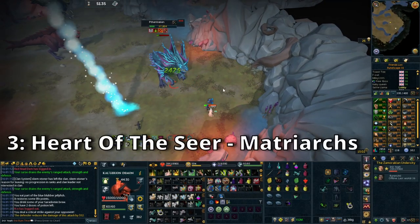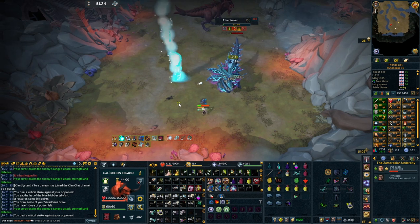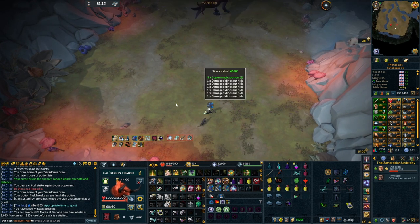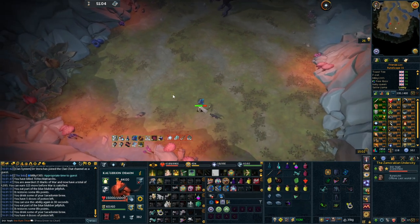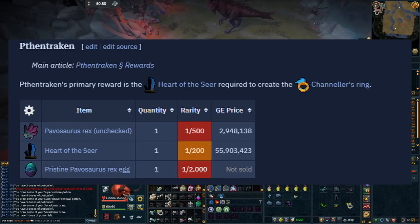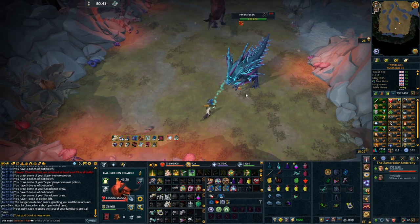Next are bosses I've long considered dead content — the Rex Matriarchs. This may have changed for the same reason as everything else on this list: magic gear demand. To craft the Channeler's Ring, you need 10 Seers rings plus a Heart of the Seer, which drops from the mage Rex Matriarch at approximately 1 in 200. Hearts of the Seer are currently sitting at around 100 million GP.